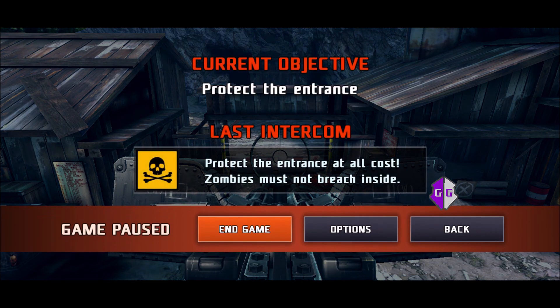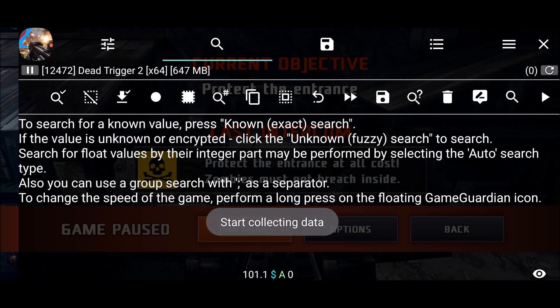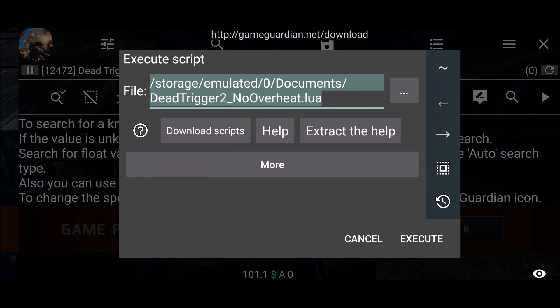Okay, this is a good one. Pause the game, go into Game Guardian, select the game, and just run the script wherever you saved it on your device. It's called 'dead trigger 2 no overheat dot lua' — just execute it.